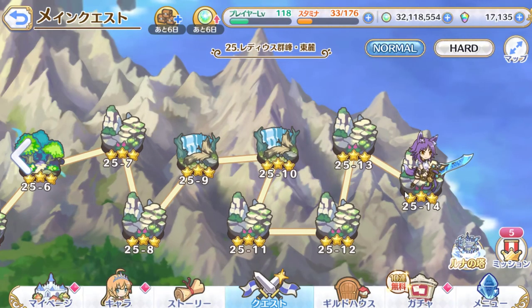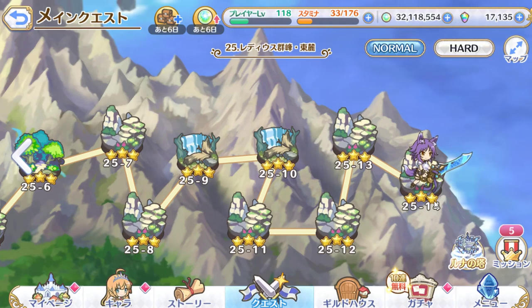You can do clan battles during clan battle times, check your news, your daily missions, and your inbox for getting stuff. For the majority of the game you'll be doing battles over here — this is the main story mode. You'll be going through the story. As of right now there are currently 25 maps, and a few hours after recording this video there's going to be 26 maps in the game.